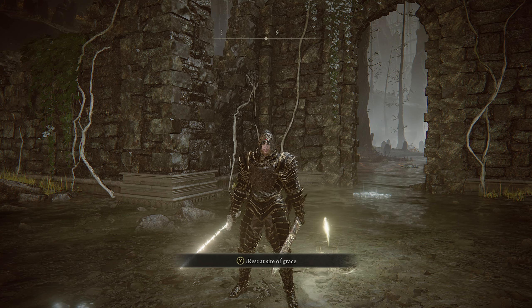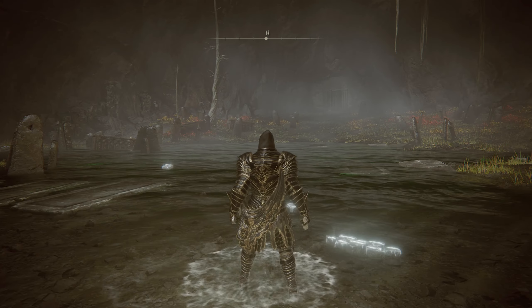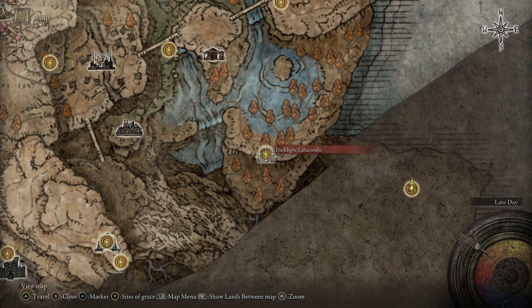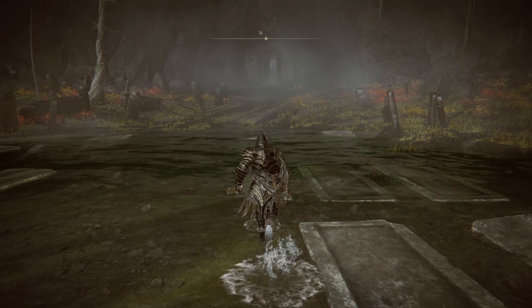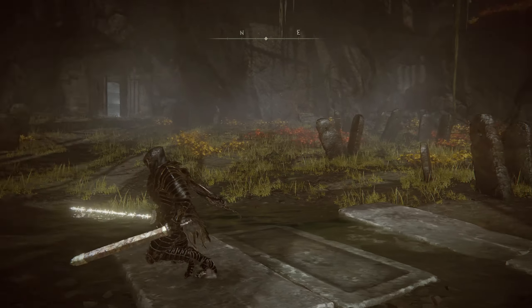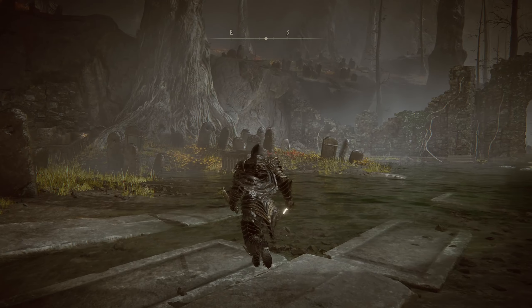Welcome back to Shadow of the Erdtree. Last episode we took out the Dark Light Catacombs — what a journey that was. The catacombs itself wasn't too bad, but at the end there was actually no boss inside; instead we exited into a boss arena with a mage.